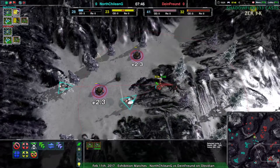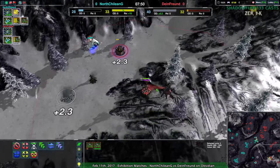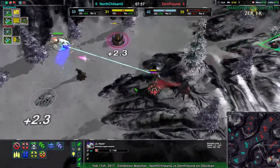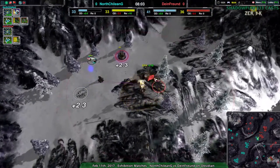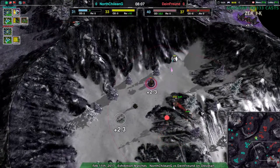The eastern side is getting hit by a couple of rapiers by North Chilean G. Having gotten rid of that one lotus, life becomes a lot easier, although one of the rapiers will go down. This rapier over here is going to die — the second rapier should be okay. North Chilean G just managed to get that rapier out of the lotus range just in time.